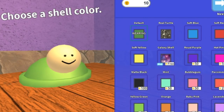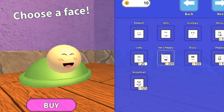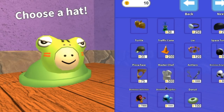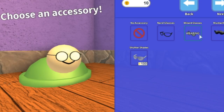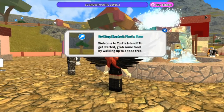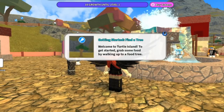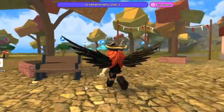You get a cute turtle! I think in this game you get your own turtle, and you design the hat, the face, and you feed it and it grows. This is interesting. So we walk around the map and we find food and we feed our turtle. Where is my turtle? There it is — it's so tiny, it's so cute! Let's go find some food.